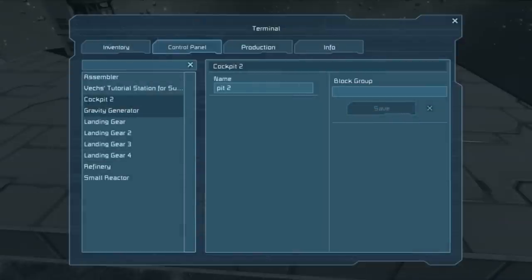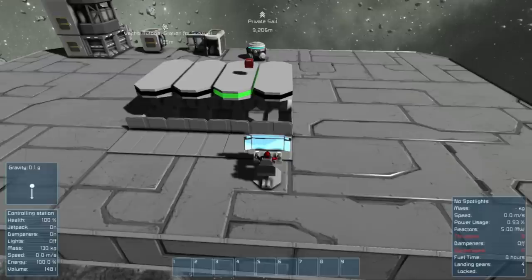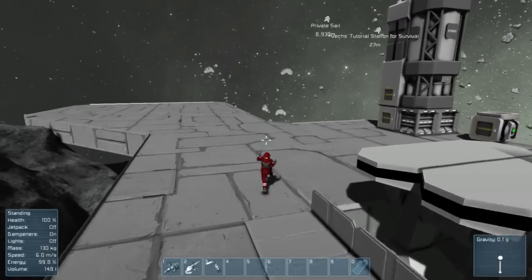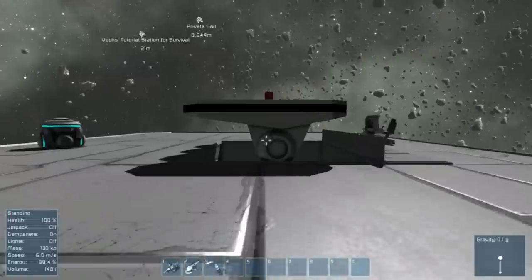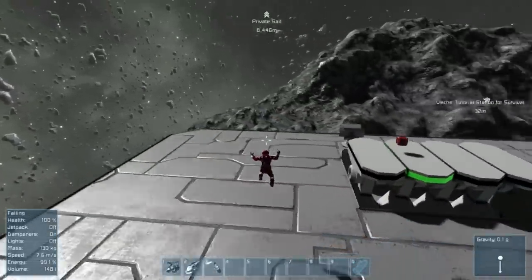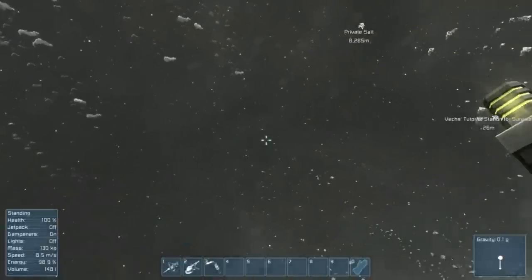Alternatively, instead of turning the gravity generator fully off, you could turn it down to 0.1 G's and shrink the field. The original power input was around 567 kilowatts — now it's down to 40, bringing fuel time from 38 minutes to 8 hours. With the jetpack off you can still run around, though you'll notice slightly lower gravity.